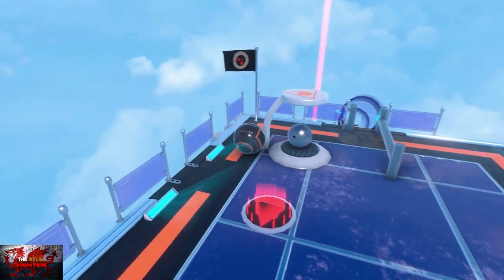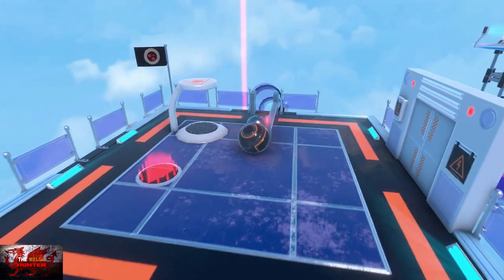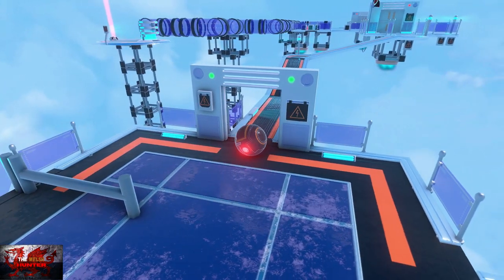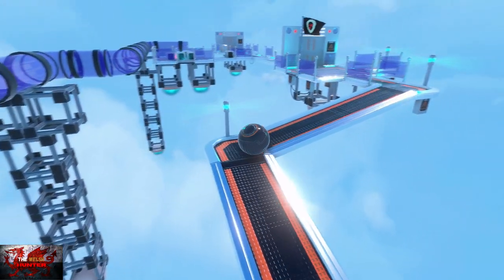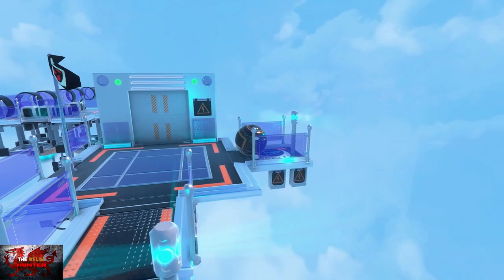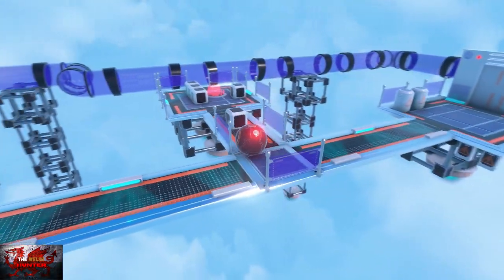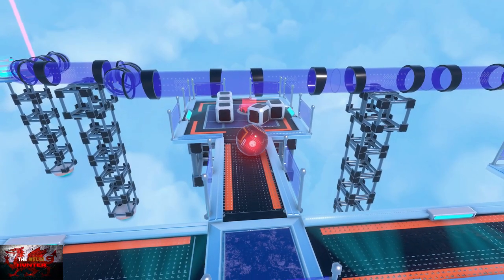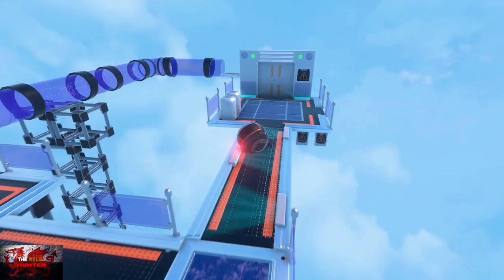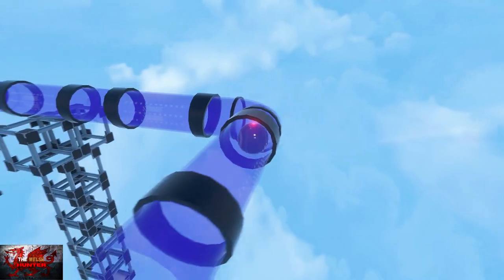Move forward onto the platform and chuck this big sphere down the blue tube. Then move through the door and be careful — it's so easy to jolt the left stick and end up dead. Chuck this box onto the red button to open up the door for us, then nip through the tube.